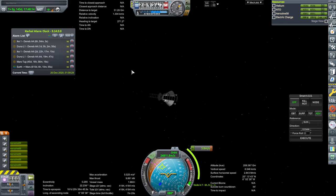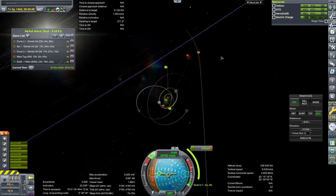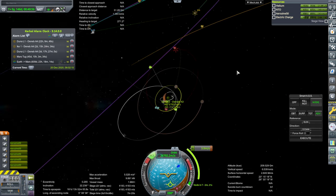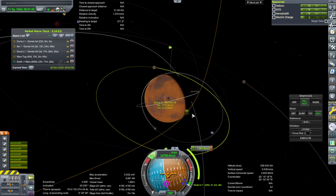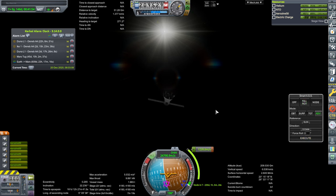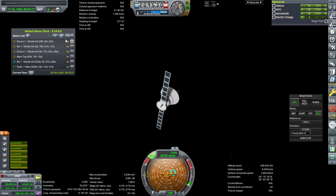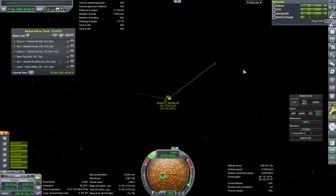While the satellite pack is under construction, we have to pay attention to our probes doing their mid-course corrections on the way to Mars. Here we are with Ike-1 approaching its node in six hours. We've got everything plotted — this one has downward-facing thrusters which makes it easier. We also have to handle Duna L1, which unfortunately won't have nice downward-facing thrusters, so it'll be more complicated.